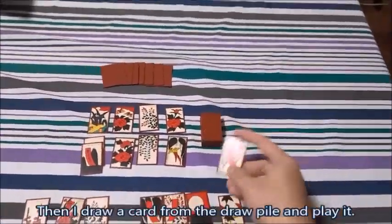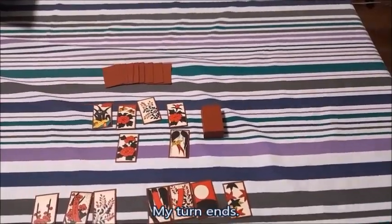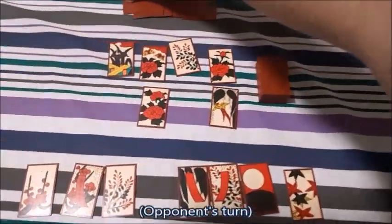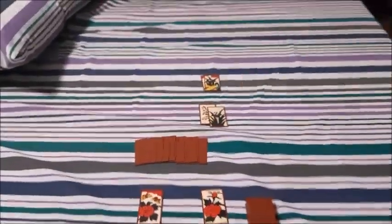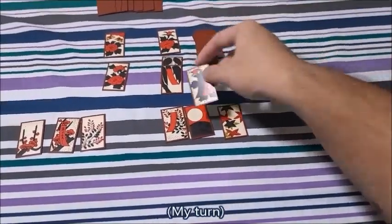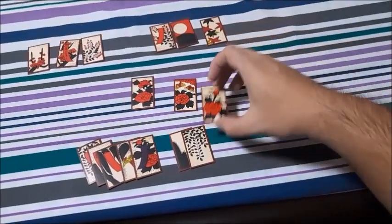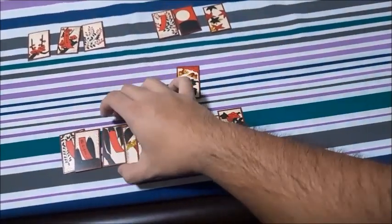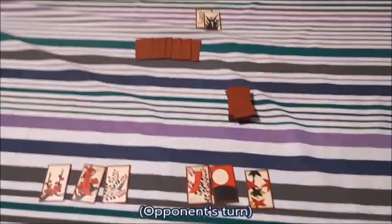That's one ribbon. That's another ribbon. So I get two ribbons during this turn. Okay, it's my turn again. I'm at five ribbons already. You may notice that I put the swallow card among the ribbons. Remember, all willow cards are counted as ribbons in the Six Ribbon Yaku.